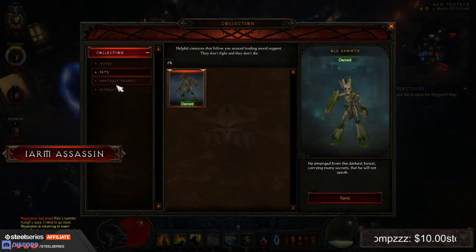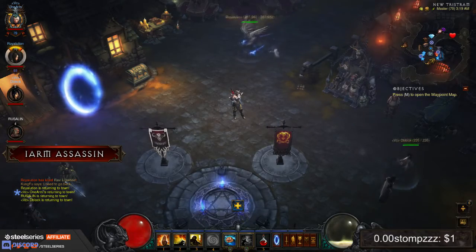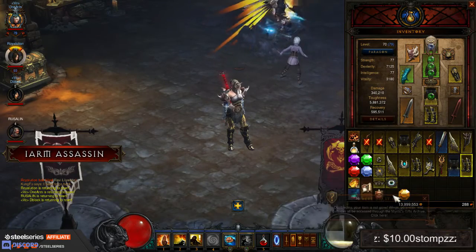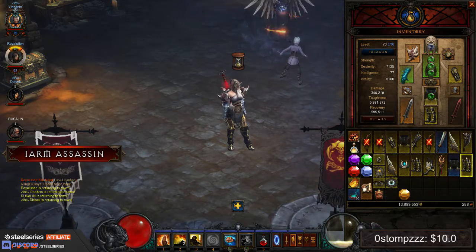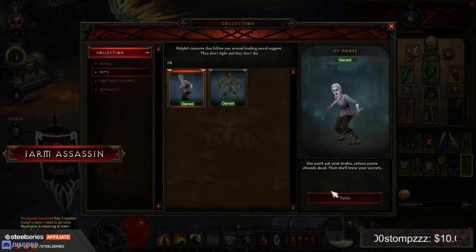Wait, where do I go to put it on? Go to your left leg and then bottom right. It doesn't show that I have it — you gotta open it, it's in your inventory. Oh, there it is! Oh, finally dude! Three and a half hours and I finally got it!